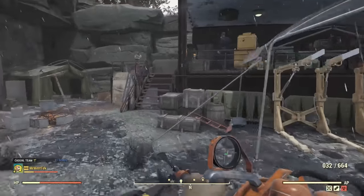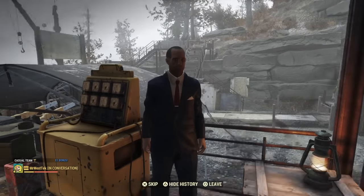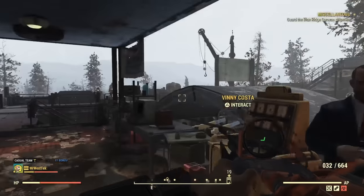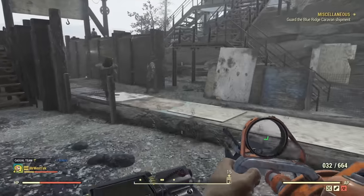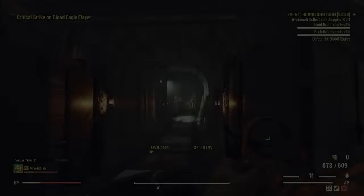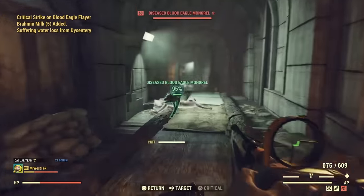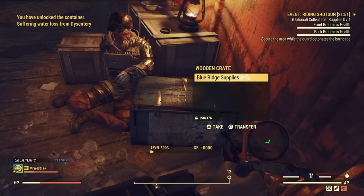The event is called Riding Shotgun. It starts when you come over here and talk to a fellow named Vinny. If it doesn't activate, someone has already triggered it within the last hour or two — maybe a two or three hour cooldown — but I don't see many people doing it, so you should be able to activate it. Then just follow the caravan into the tunnel. It's not a hard event, just a little tricky finding the packages; you're defending the caravan as it travels through the tunnel.